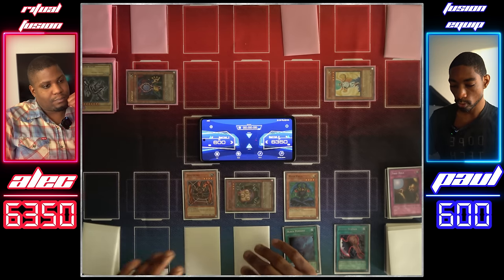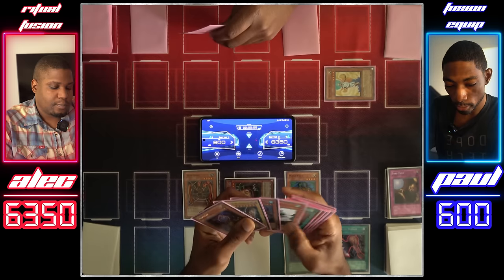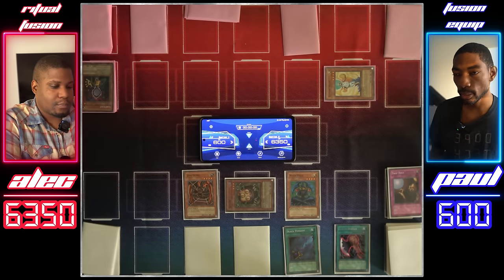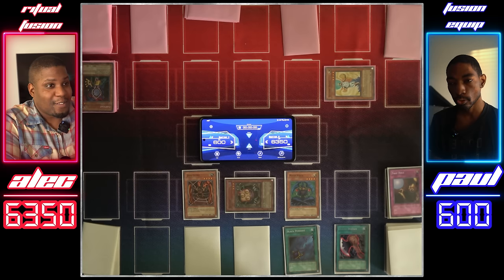Maha Velo, attack the Copycat. You've used both your Copycats, which means Shining Angel shouldn't have anything too deadly as a target if I did want to destroy it. However, I won't for now — I'm going to pass my turn.